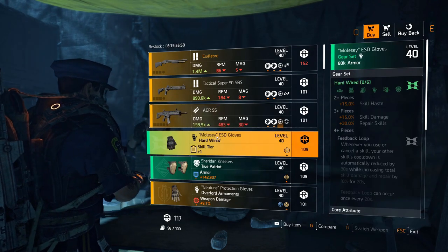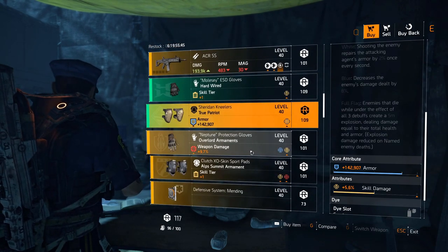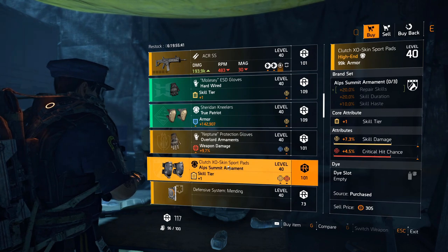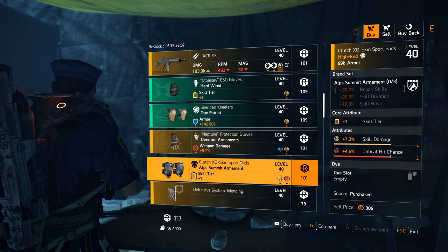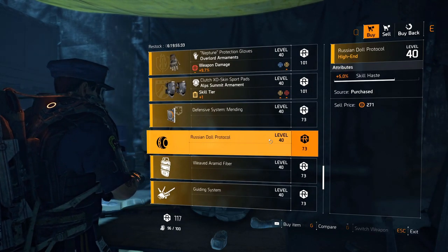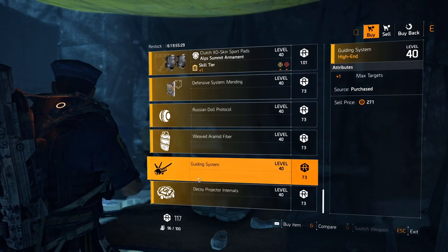Hardwired gloves with repair skills. True Patriot knee pads with skill damage and three-quarter roll armor — not bad. Overlord gloves with rainbow rolls, very low. Knee pads with skill damage — you could roll repair skills or skill haste there if you want. Defense mod 8.3 percent disrupt. Seeker mine: 5 percent skill haste. Shield: 4 percent damage bonus. Firefly: max targets plus one. Decoy: 6 percent duration.